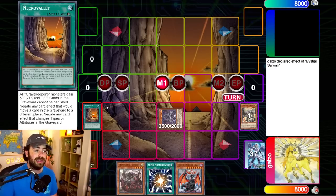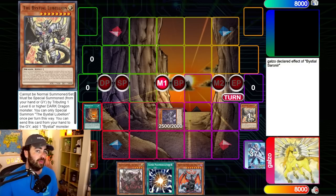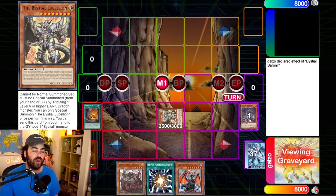Did you actually know that Necro Valley does not prevent you from summoning Lubellion? Necro Valley says cards in the graveyard cannot be banished, and it negates any card effect that would move a card in the graveyard to a different place. Lubellion says it cannot be normal summoned or set — it must be special summoned from your hand or graveyard by tributing one level 6 or higher dark dragon monster. Since this is not an activated effect — it's what you call an inherent summon — it's a summon that doesn't start a chain. Necro Valley negates card effects that move cards out of the graveyard, not summoning conditions, so Lubellion can be summoned normally under Necro Valley.